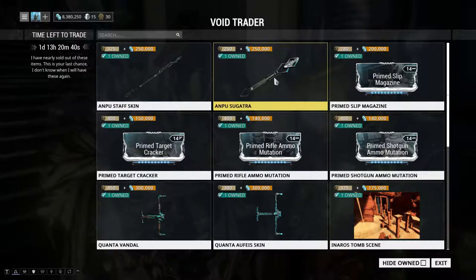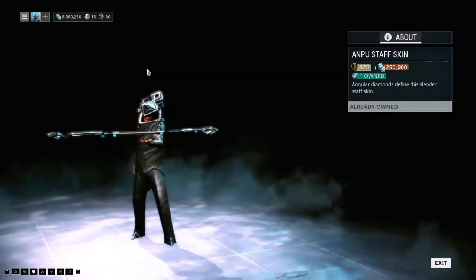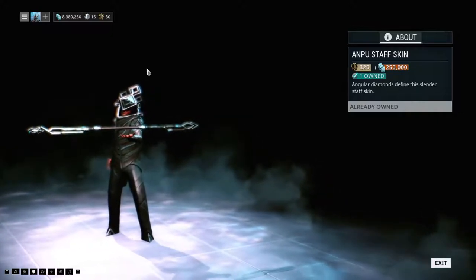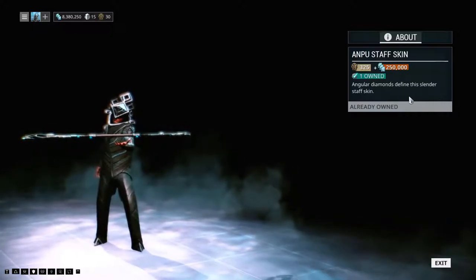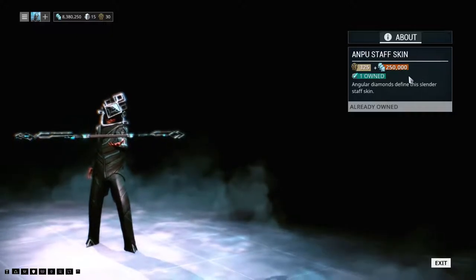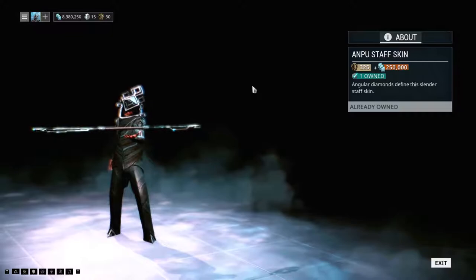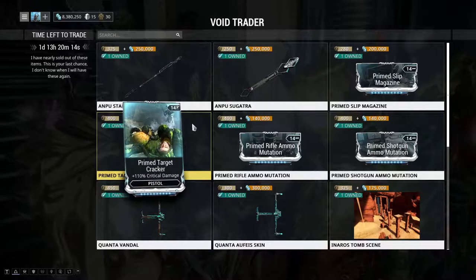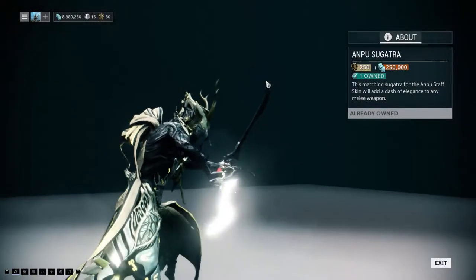I already have it but let's take a look. It seems like Baro Ki'Teer has introduced another type of cosmetic from the Baro line, and this time it's for a staff — it's called the Anpu Staffskin. This is really cool looking, I really like it. I haven't equipped it yet but I did buy it, so we can take a look at that in a second.